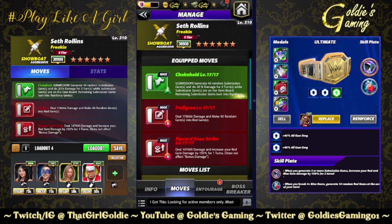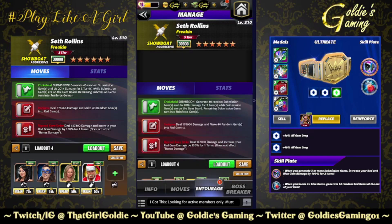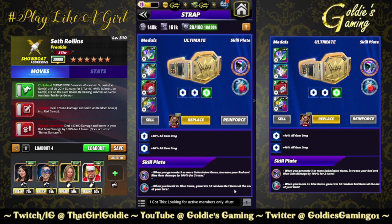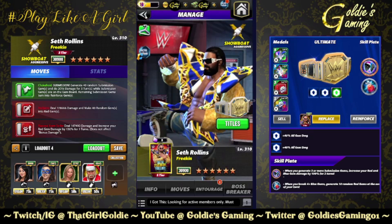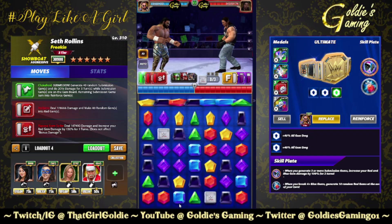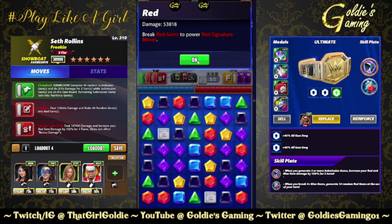The next build is a slight variation — bringing back the Chokehold submission in place of the random six by six. Entourage: Roxanne for green and red MP, paired with plus one from Santa Hogan so all moves are ready on turn one, Nikki ASH for 12,000 flat, and Tech Stacy again. Changed up the plates — bringing in the Gremlin's Ears: whenever you generate three or more submission gems, increase your red and blue gem damage by 100% for two turns. Giving the Uncle Slam Plate a try: when you break four or more blue gems, generate 10 random red gems at end of turn. Again, if you have that Ghostbuster Plate, use that instead. Let's see if we crack a couple blue matches on a cascade. So 53k on the red gems before the sub.